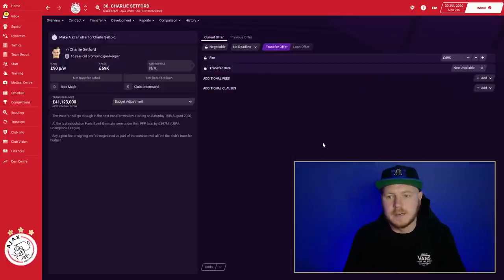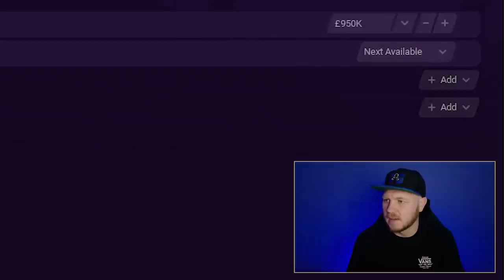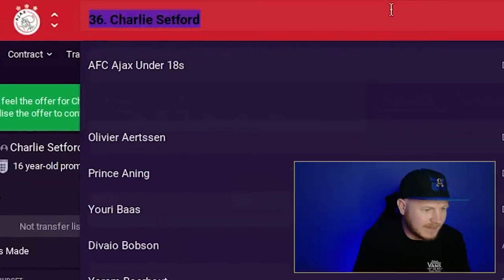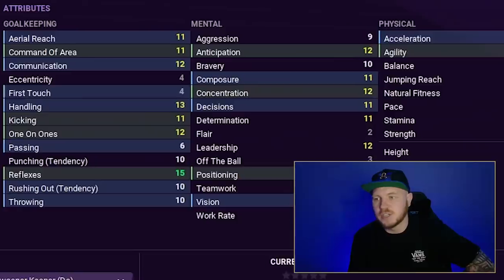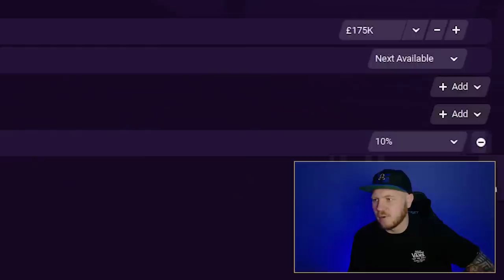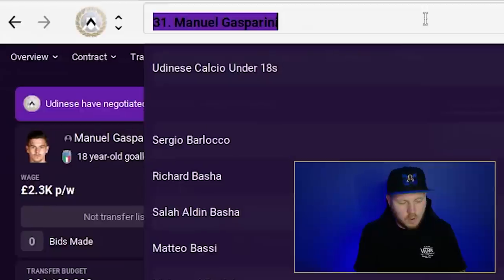For goalkeeper, in the last episode we mentioned Charlie Setford — an Englishman playing for Ajax in the Netherlands with good potential. But they want 950k, which is quite a lot for a goalkeeper. Let's skip him. Gasparini at Udinese — Manuel Gasparini, great moustache, 18 years of age, 6'3" — was flagged by a lot of people. But they want over 5 million, which is already over budget.